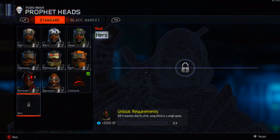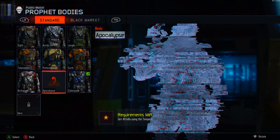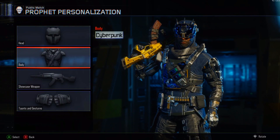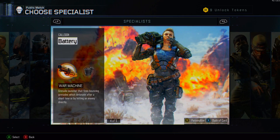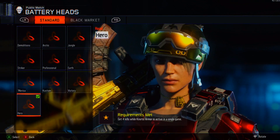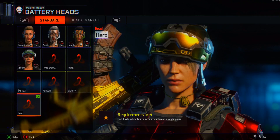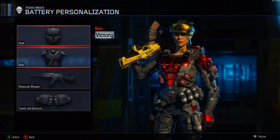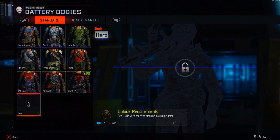Some of them obviously are more challenging than others. In this video you'll see I have worked a lot on their specialist abilities first, because those are the easiest I think to do — they're really straightforward. 4 kills using the specialist abilities are not that difficult, and it's just easy to do for me personally. You can see right there, I've already got Battery's head gear as well.